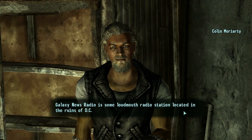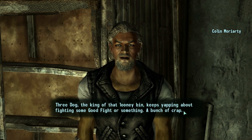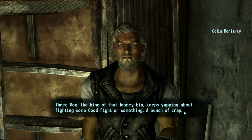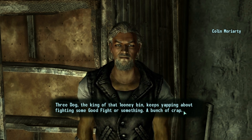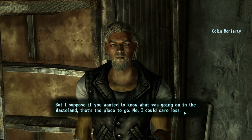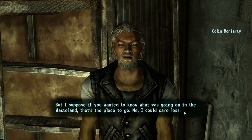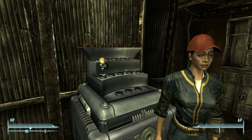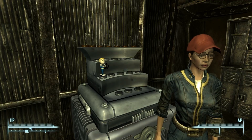Galaxy News Radio is some loudmouth radio station located in the ruins of DC. Three Dog, the king of that loony bin, keeps yapping about fighting some good fight or something — a bunch of crap. But I suppose if you wanted to know what was going on in the wasteland, that's the place to go. Me, I could care less. You don't get a map marker unless you bribe him or hack his terminal, but it occurred to me that we might not need one.